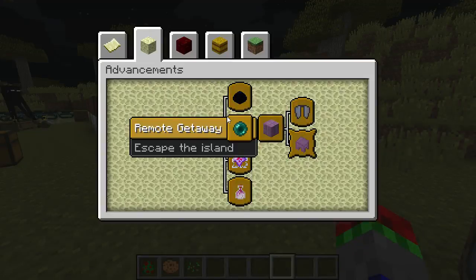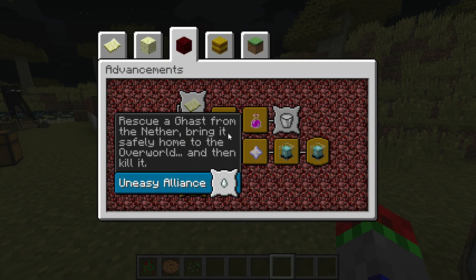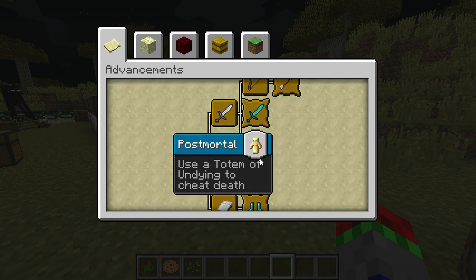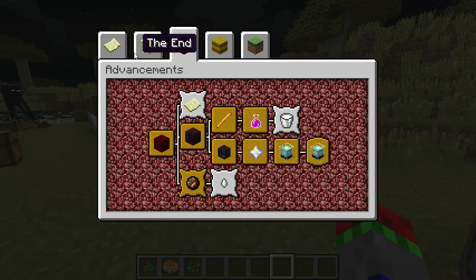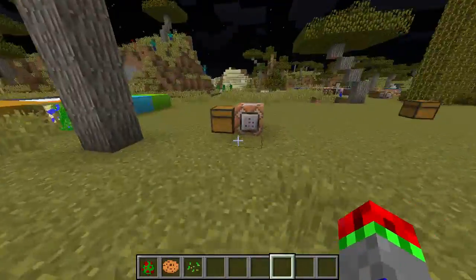The How Did We Get Here Advancement now requires... okay, where is that? I can't find it.